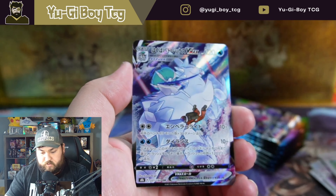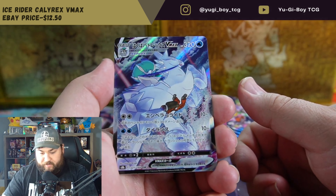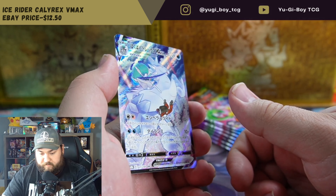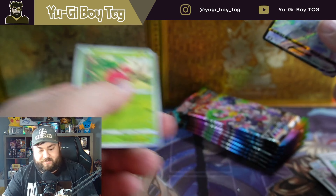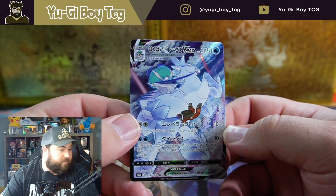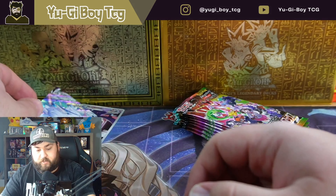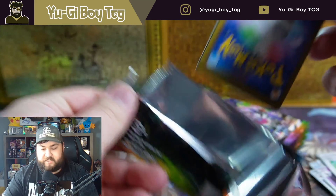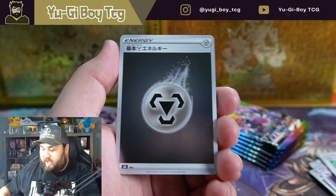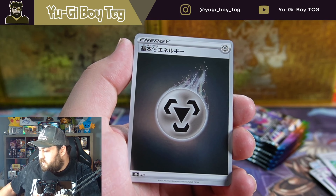Beedrill. Calyrex V Max, very cool. And Cherubi — that's a really cool full art, very very cool, very good looking card. I'll obviously sleeve up the cards that need to be sleeved after — I don't have my Pokemon sleeves out here.